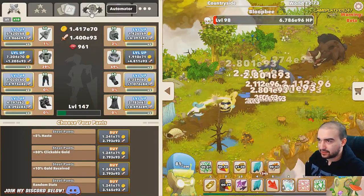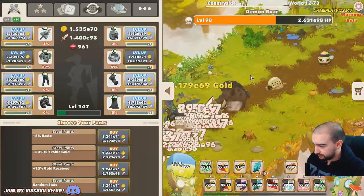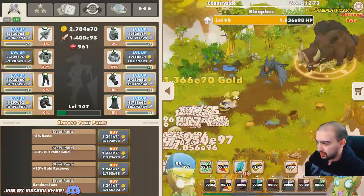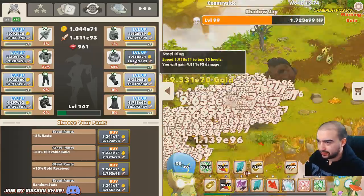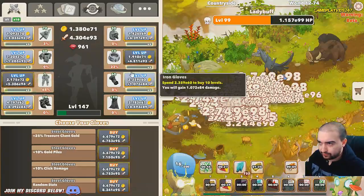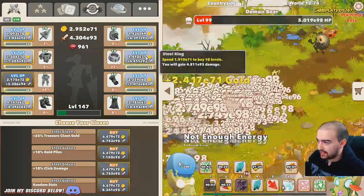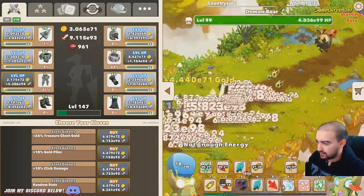Got to make sure big clicks is active. We have a lot of energy now which is not good - gotta waste a lot of energy. You don't ever really want to have energy sitting there, no point. Going for another haste increase there on the sword.